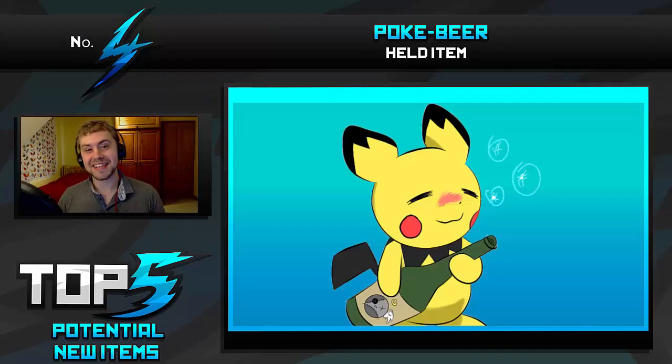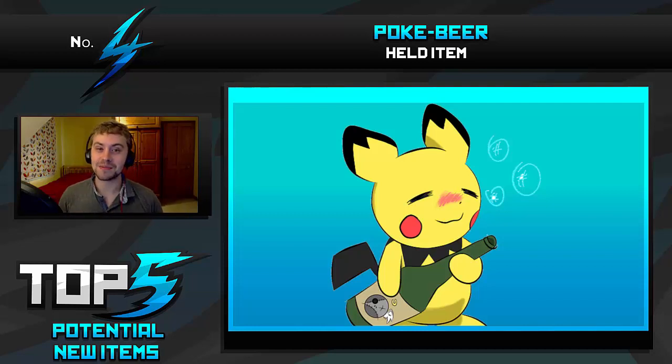At number 4 we have got a very silly suggestion — I couldn't resist putting this in. We've got the Pokébeard. This will be a held item that drops the user's evasion and also accuracy by one stage, making it easier to hit but also meaning a lot of your moves are going to be missing, which I think will be absolutely hilarious. What you can do is trick that item onto Pokemon and make them miss, which I think will be absolutely hilarious.